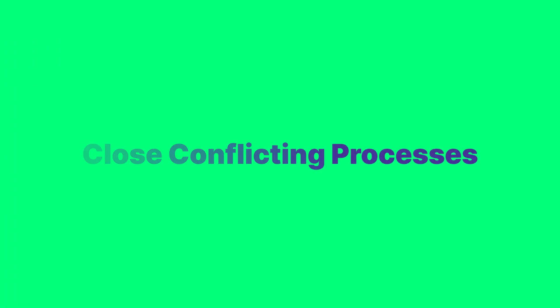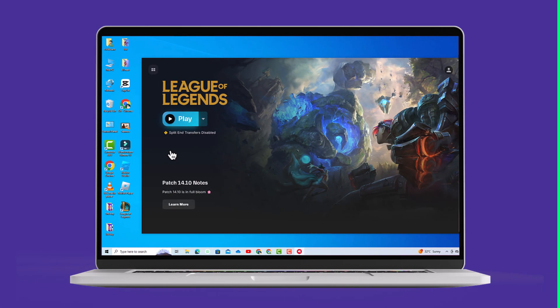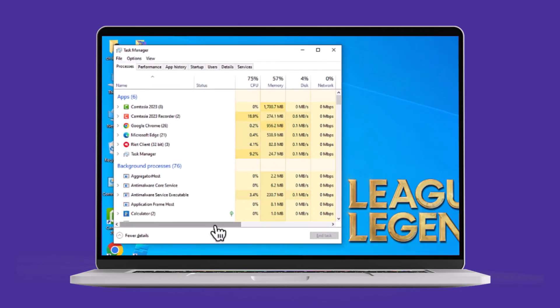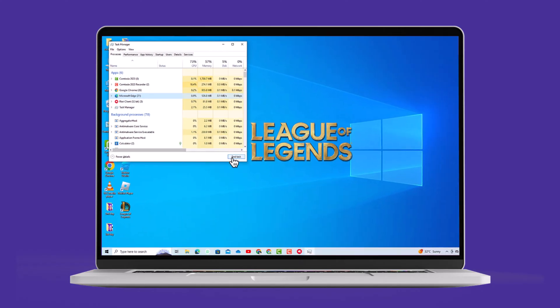Close conflicting processes. Other programs running in the background could be interfering with the game. Press Ctrl + Shift + Escape from your keyboard to open Task Manager and check for any running League or Riot processes. End these tasks to avoid conflicts.